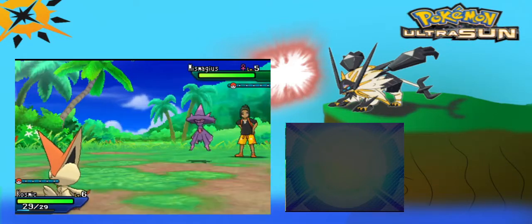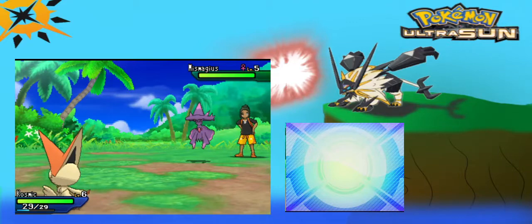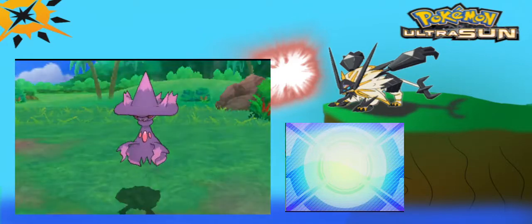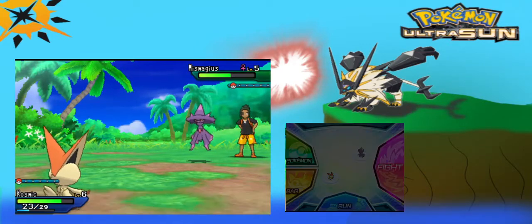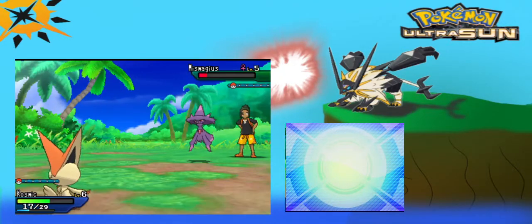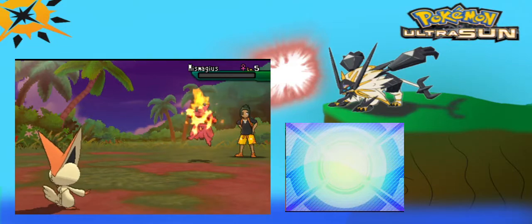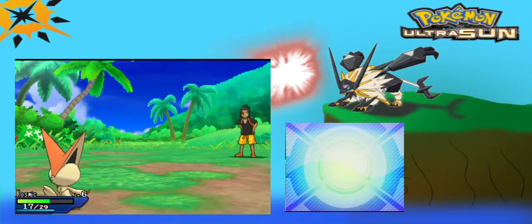Miss Magius is very strong against us - that could be an issue. Psy wave. Why are you using Psy wave on a Psychic type? That did way too much. We have to find a Dark type that will hard counter the Miss Magius. That's a thick amount of experience - almost level 8.